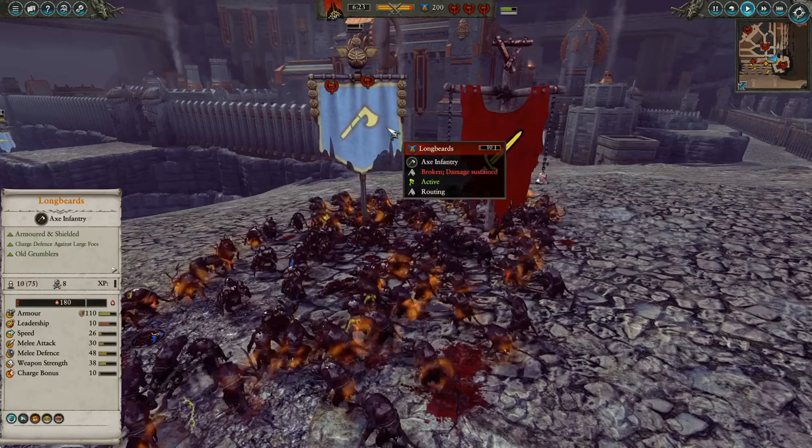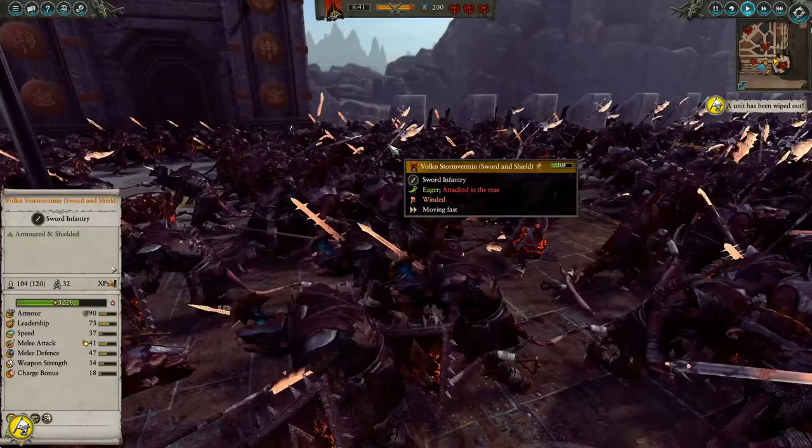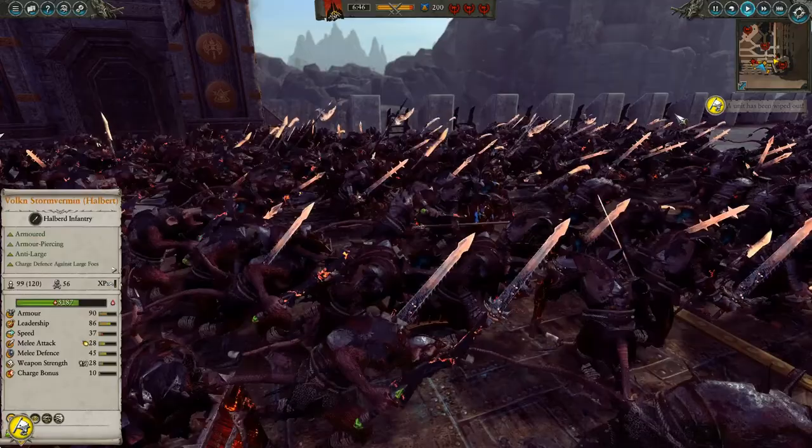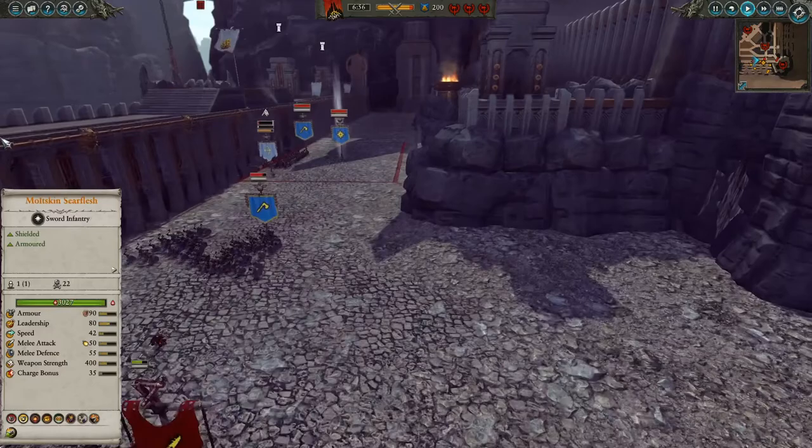We're going to take a brief lore break here for a moment so you can understand why this particular point is on this list. The Skaven, although theoretically allied under a single Under Empire, are still innately selfish, distrustful, and greedy. Powerful tools of war and troops are not something clans share amongst each other — they require resources or favors to acquire. We saw the slightest hint of this with Clan Eshin doing favors, but this concept should be taken and dialed up to 13.